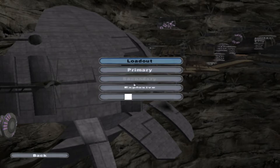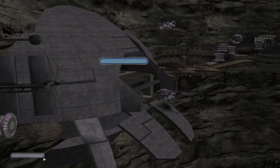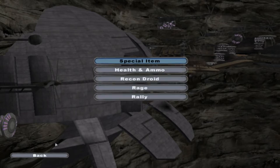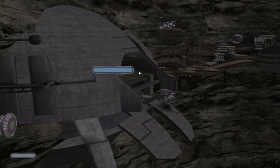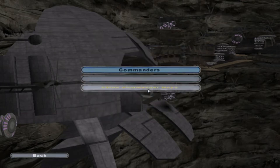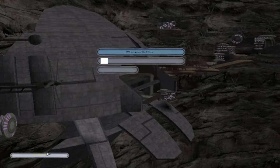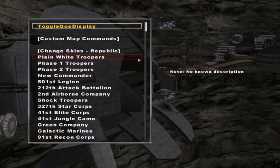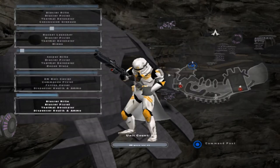We're just gonna keep the primary, make our secondary the Tri-Shot. The Explosive... Mines. The Specials: Health and Ammo. We'll make the character under the Republic, Commander Cody. And before we start again, we're going to make it the 212th Attack Battalion in the fake console.